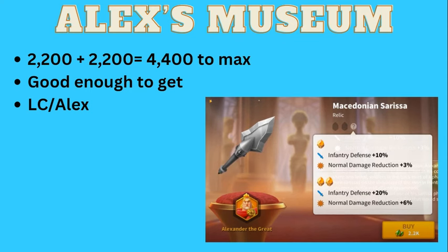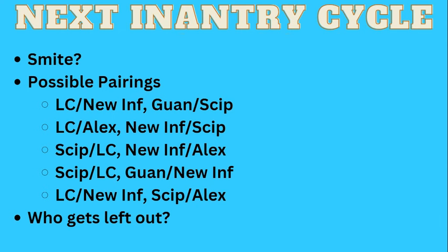The challenge is that after the CAV cycle we have an infantry cycle. Let's say the CAV cycle comes out in May - you should be expecting the infantry cycle in July, maybe August. So if you're investing in this relic now, and this update is supposed to release on April 23rd - a few days from now - you can get one KVK, maybe two, and then Alex could actually get benched. Which is what makes this really awkward and kind of frustrating - if you have to spend to keep up, but then you could potentially lose Alex by July or August, it makes it a tough decision.